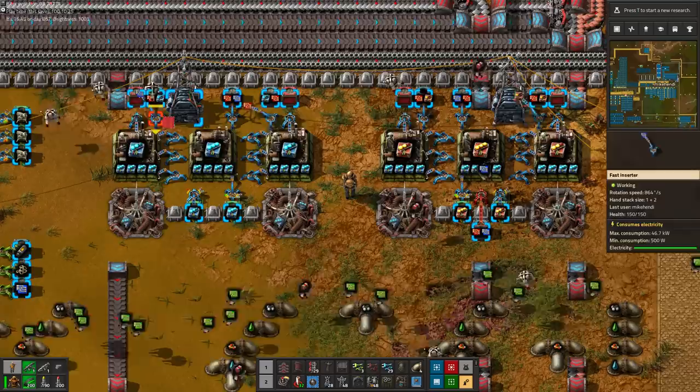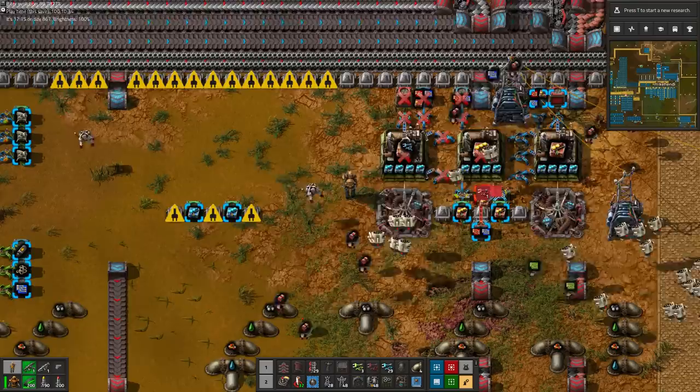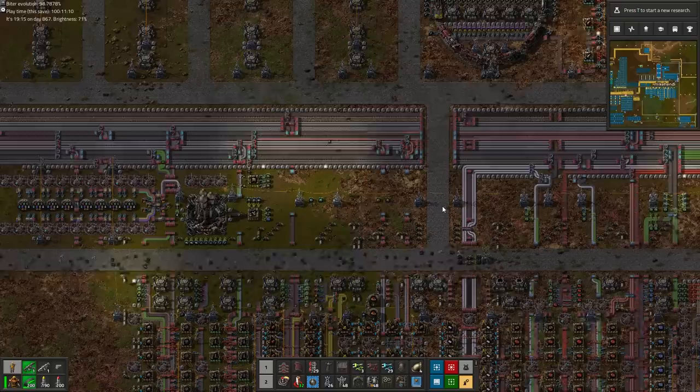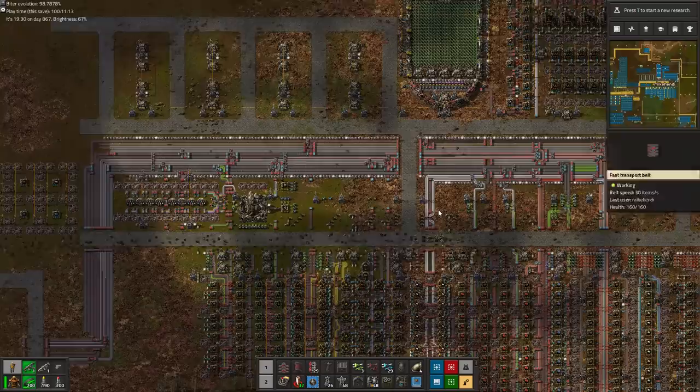Actually, we may have enough tier 3 modules for this moment — we have around 1,000 of them each in stock now. These things are hella expensive and as mentioned before, we don't have infinite resources available to fuel production forever. So for now let's switch off module 3 production, so our green, red and blue chip buffer chests can slowly start to fill up again.